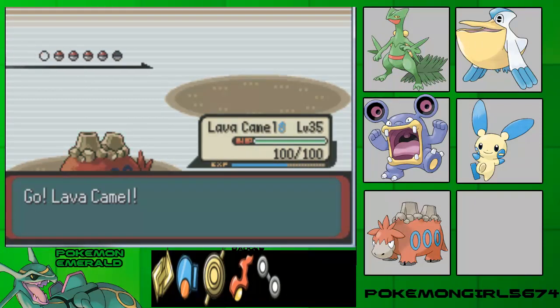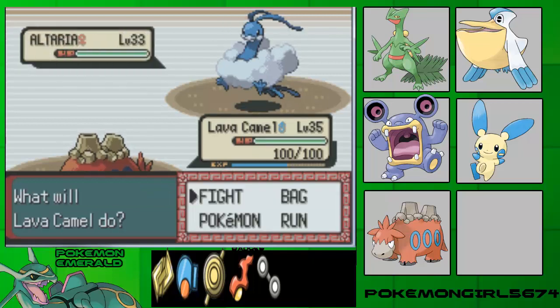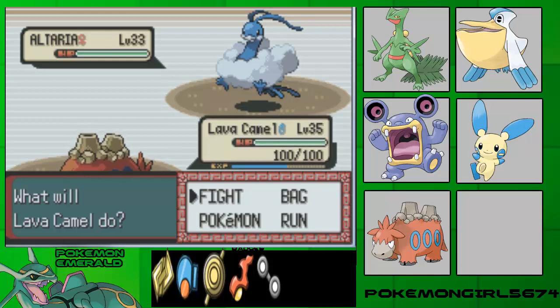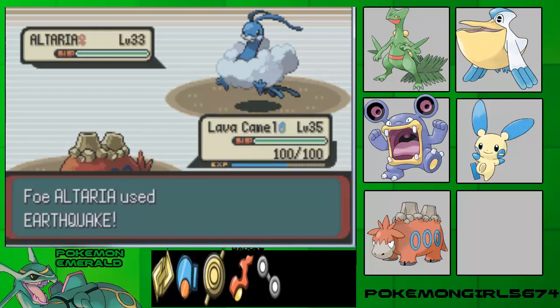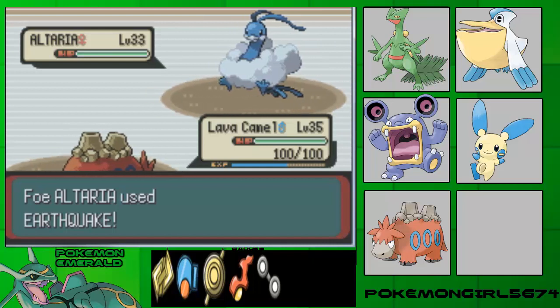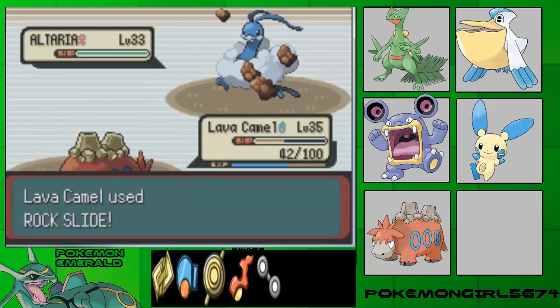Now here's Altaria — Dragon/Flying type, the first Dragon type encountered in this game. I won't be using any Dragon type Pokemon in my walkthrough. The reason is: A, they're overpowered, and B, I just don't want to use them because I feel like I'm cheating given the difficulty of the game. Altaria is Dragon/Flying type with Natural Cure ability, holding a Lum Berry, level 34. Moves: Aerial Ace, Dragon Breath, Earthquake, and Dragon Dance. Dragon Dance is going to be a problem.